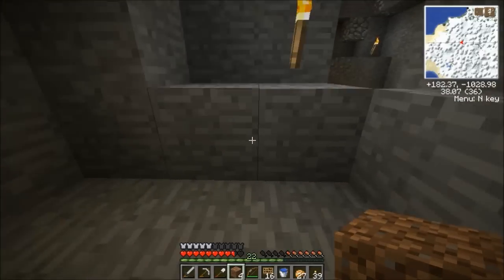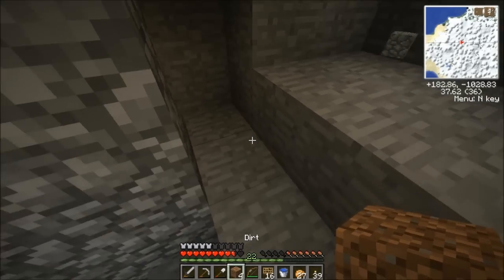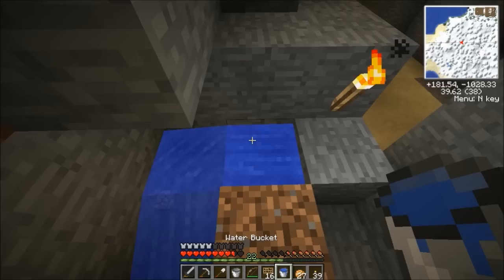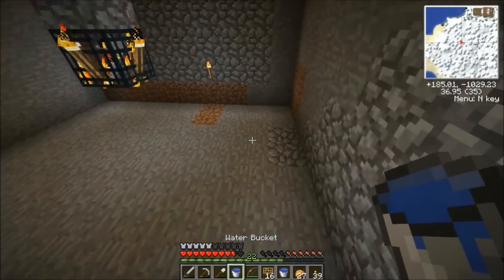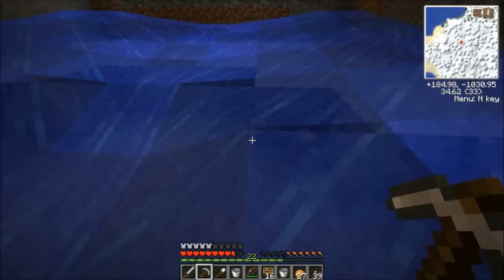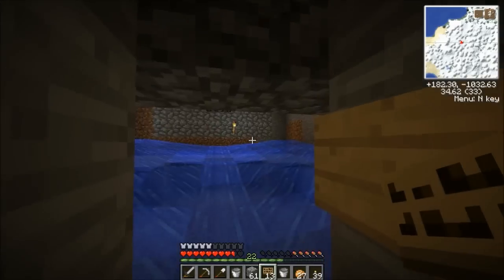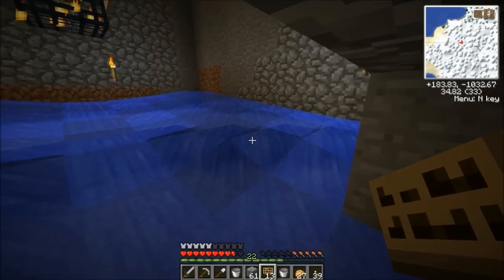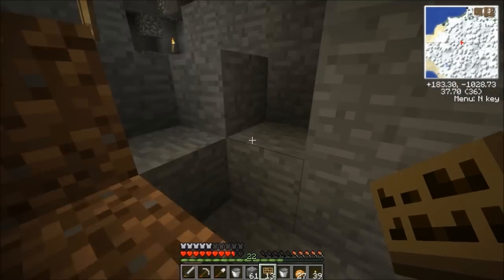I'm going to speed this up for you since you guys probably know how to make a spawner by now. After putting all the water in, I just need to make a mob corridor to take them over to the other place — that's just me digging out cobblestone, so no point showing that. I'll be right back.